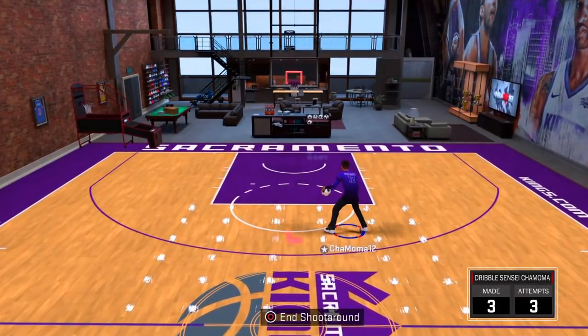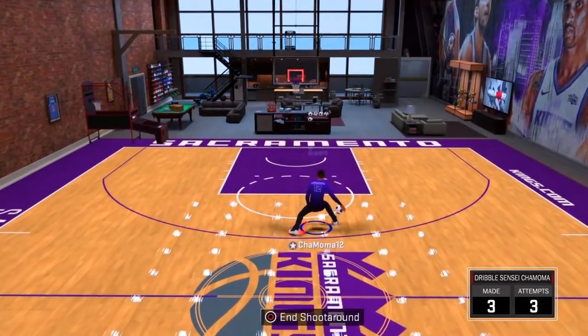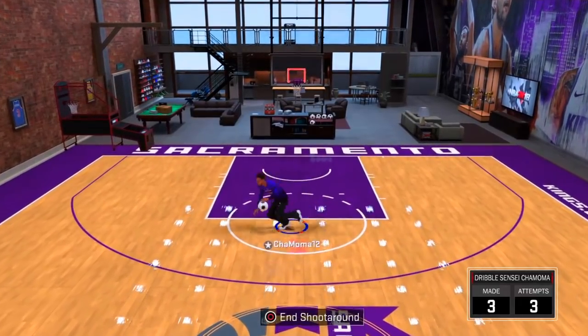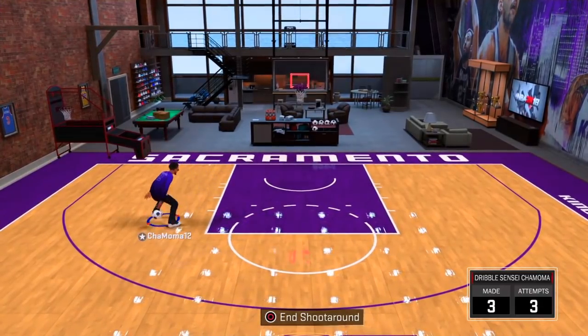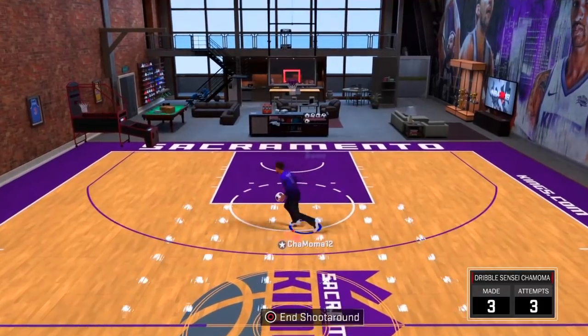All you gotta do is activate your Colby and then flick up your rhythm dribble, then find a pocket when he's about to go between his legs, and you have to activate Colby again. You see I'm literally going Colby after I hit the Elite 26 rhythm dribble. The Elite 26 rhythm dribble — this is the most overused rhythm dribble in the game, this is the best rhythm dribble in the game.